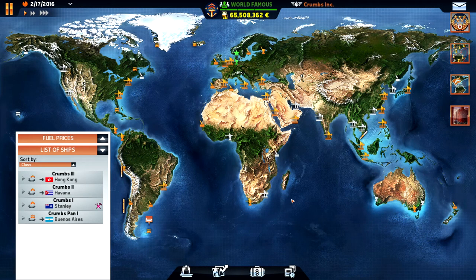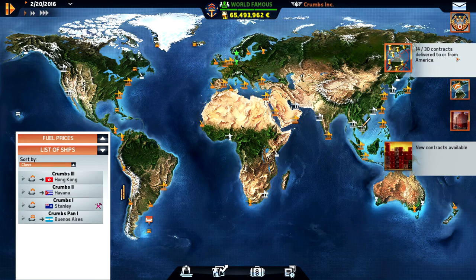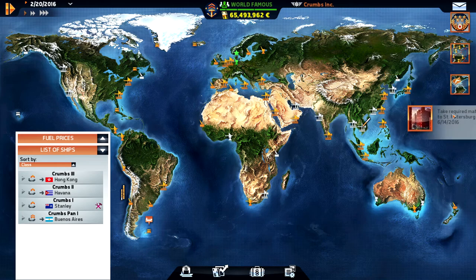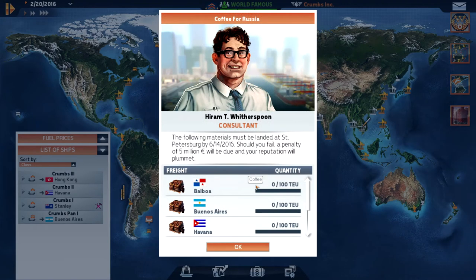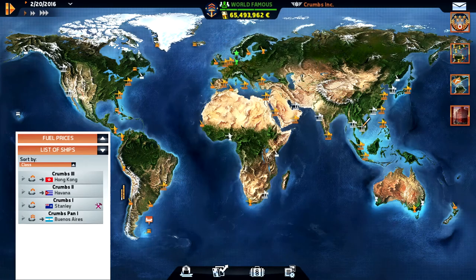Hello everyone, I'm Krumpz and we're playing TransOcean, the shipping company. Let's pause here a little bit. We need to do 16 more contracts to or from America. We also need to start and establish a subsidiary that costs 50 million, and we also need to bring materials to St. Petersburg. We need to bring coffee from Balboa, Buenos Aires, Havana, Lima and Santos, and that has to be done before 14th of June. It's February now so we have four months, but we are on our way with our big Krumpz Pan 1.